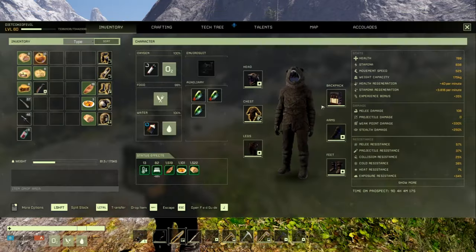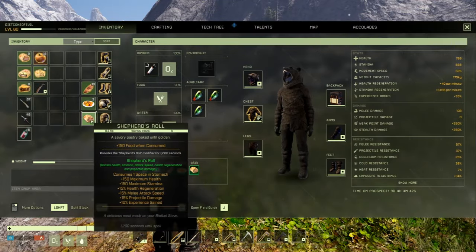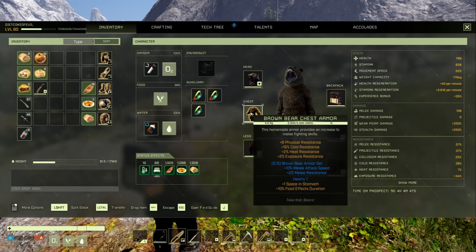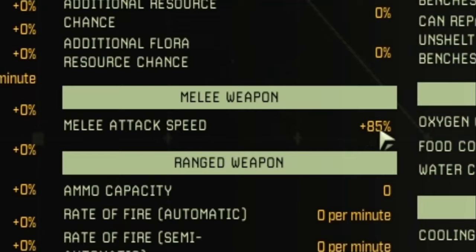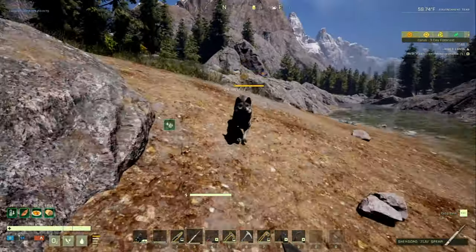We got our bear armor and all the melee buff foods that give you melee attack speed. We got a titanium knife with 20% melee attack speed and the 10% from the brown bear armor, so we're boosting a whopping total of 85% melee attack speed. Now let's go attack something — oh look, here's something we can kill.